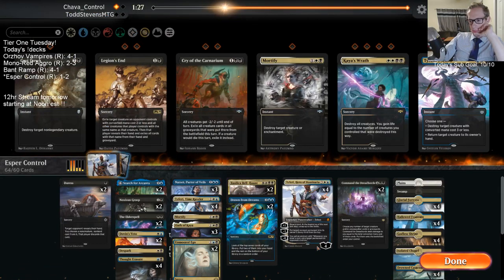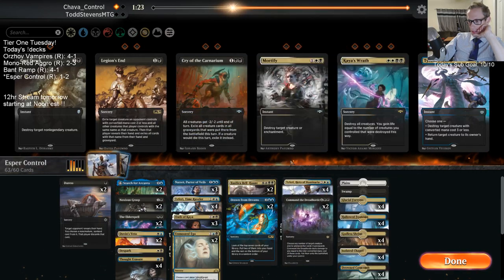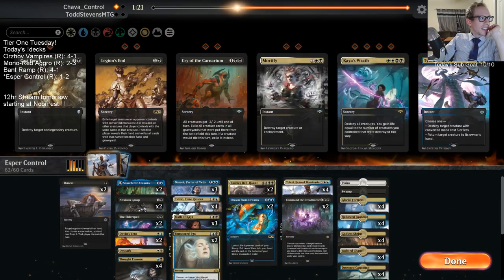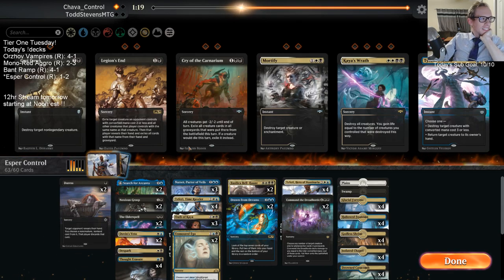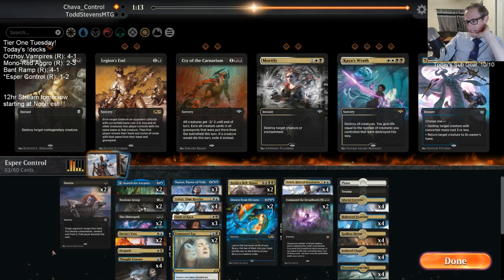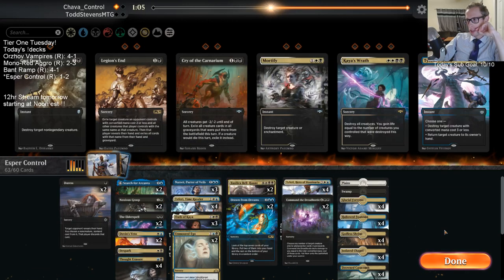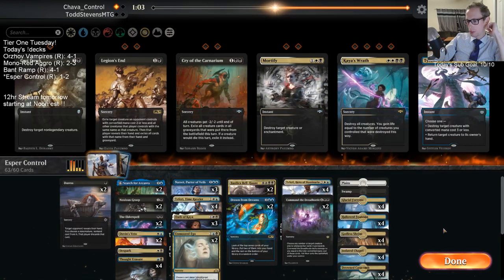Man, this matchup is a beating. I shouldn't have saved Desperate for last — end of playing like 20 matches with this thing. Well, Kaya is good here though — picks off the three-mana Planeswalkers really well. Good thing for Time Raveler, it really is good.